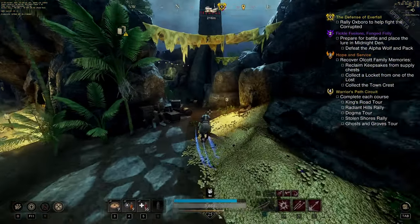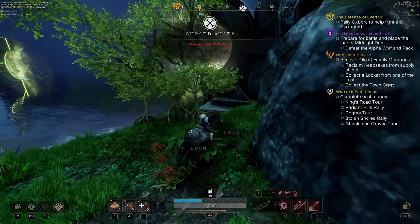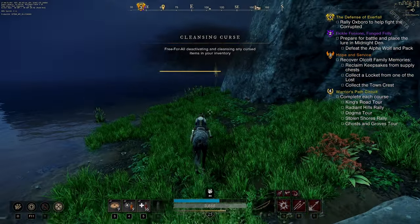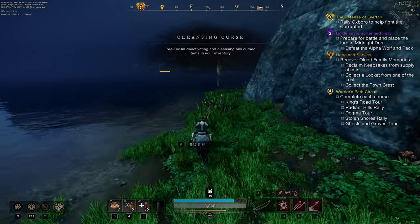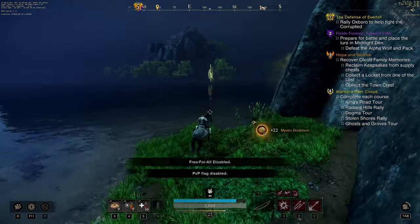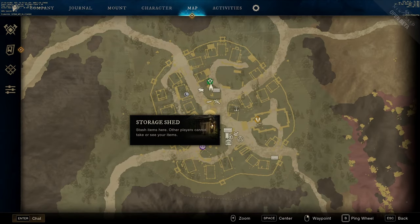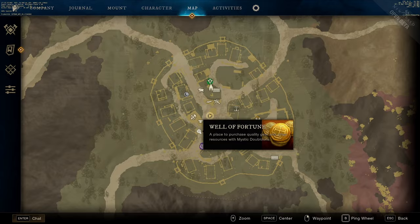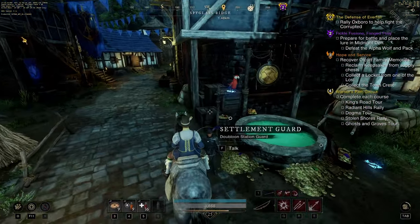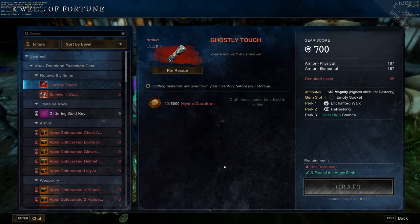Once I was ready to leave the area, I couldn't just teleport out. You have to extract in order to keep your doubloons. Once you extract with your doubloons, you can then teleport away. You're going to want to head over to the Cutlass Keys capital and visit the Well of Fortune. This is where you spend your doubloons and craft your Glittering Gold Key.